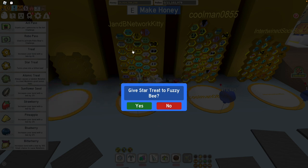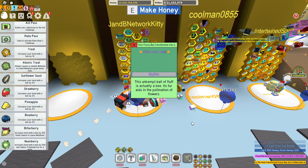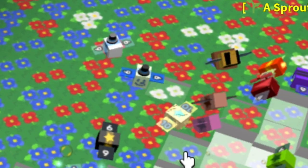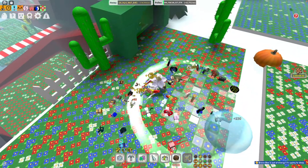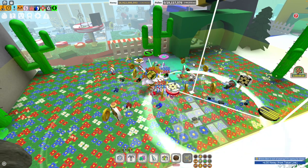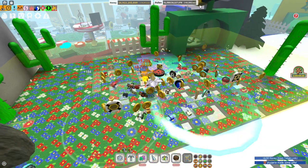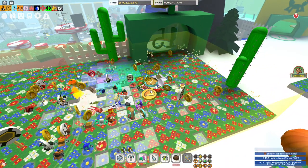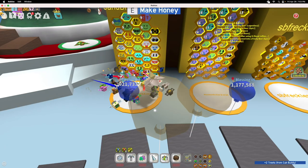My future self is gonna have words with me, but I'm gonna do it — three, two, one! Let's go, Gifted Fuzzy Bee! There it is! Oh my gosh, I'm so glad I made it Gifted. I know it was probably the stupidest thing I've ever done, but I just really wanted it and I'm so glad I got it.